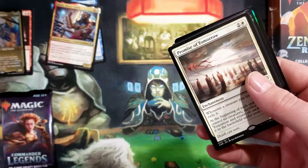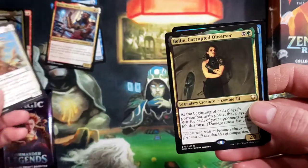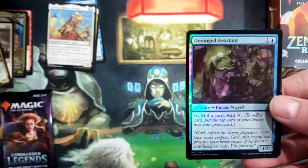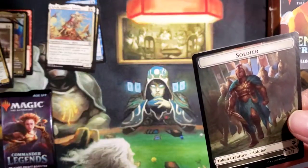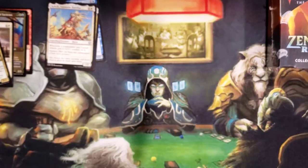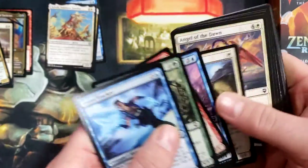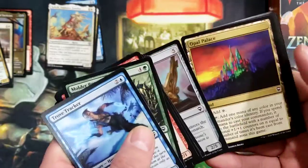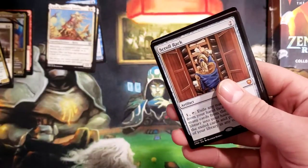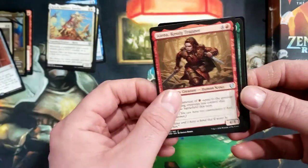Mask of Memory - rare number two. Promise of Tomorrow, and we got the Corrupted Observer. Oh, Scroll Rack - nice pull for a standard booster pack of Commander Legends, not bad.